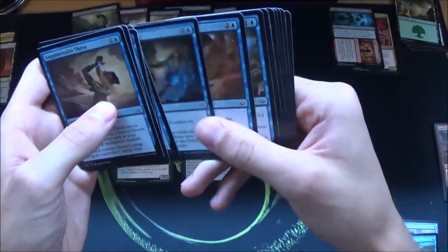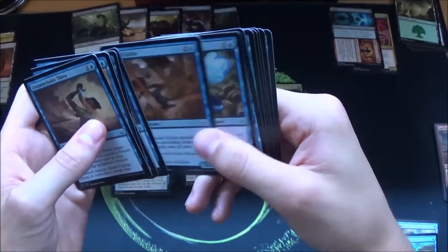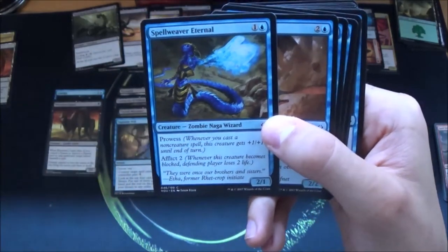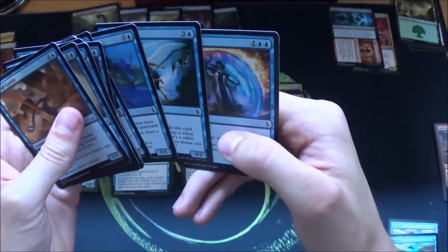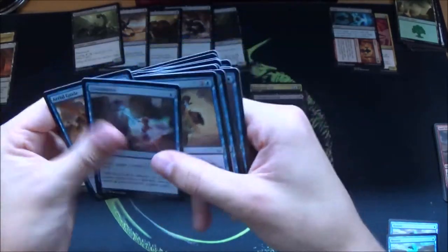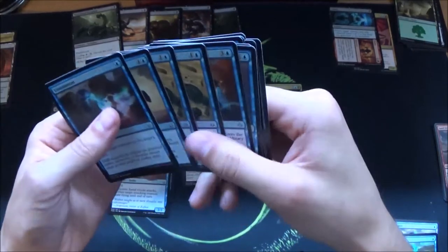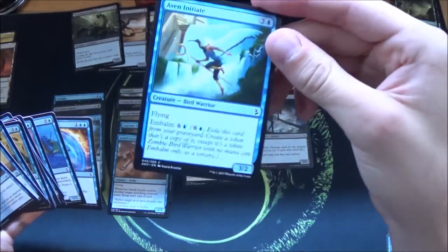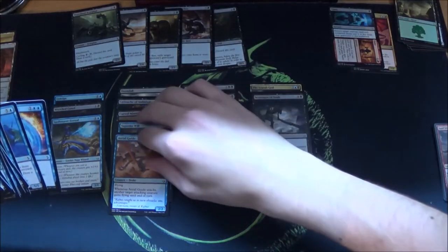Two-drops are also really important. Speaking of zombies, this is a zombie camel — a 2/1 that trades well against other creatures, so in he goes. I definitely want to play Supreme Will — it's really annoying, either a counterspell or it gives you cards later. We need some more creatures. Let's give our deck another zombie right here. We don't really have a one-drop but I don't think we need that. An Unsummon could be useful. This is a really good card — it gives other creatures flying, and flying is really strong in limited. We also have a four-drop with flying that returns as a zombie — great for the Scarab God.